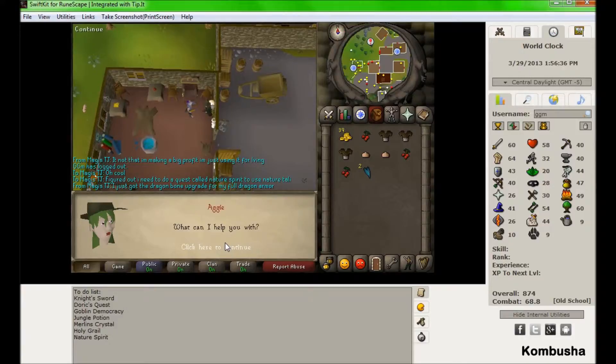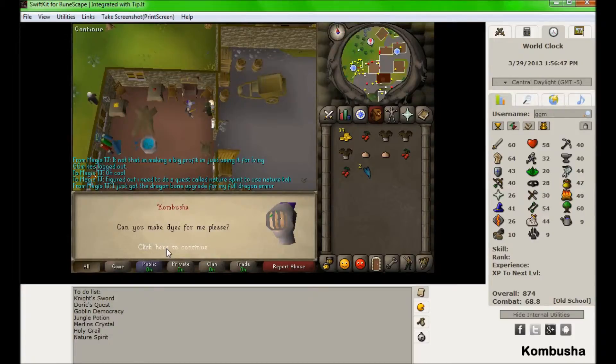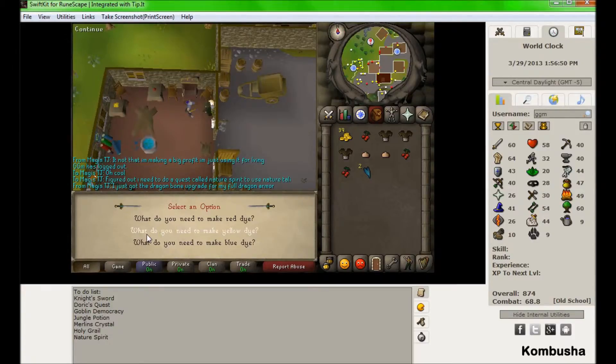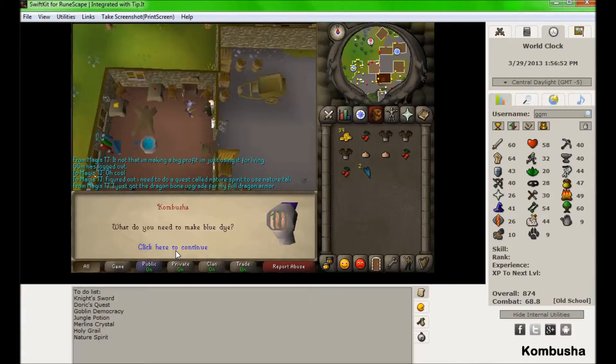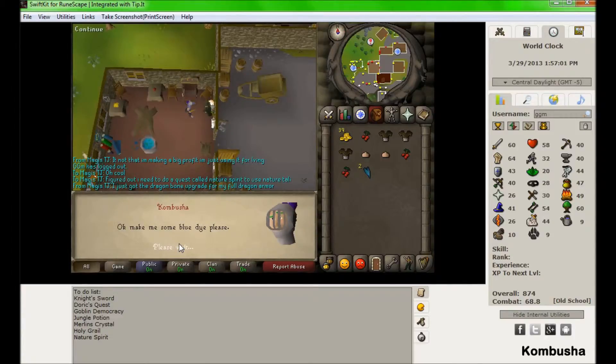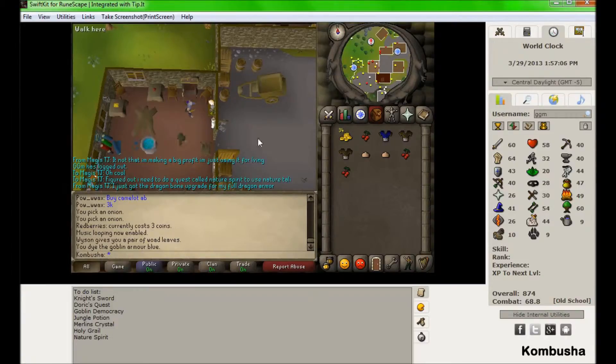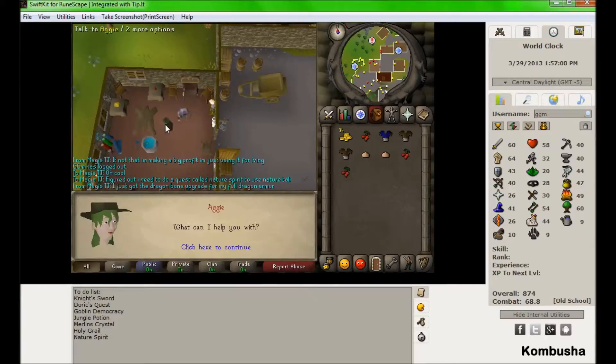So let's talk to this person. 'Can you make some dye for me?' 'Sure, why not.' Let's make some blue — okay, make me the blue dye please. I'm just going to use that on that, just make some blue goblin armor. Okay, where is she — there she is.